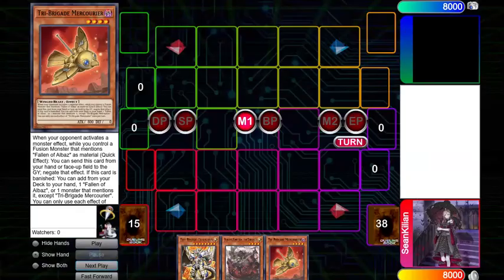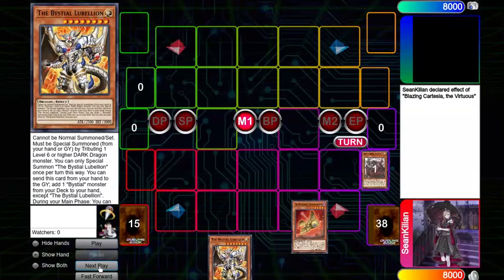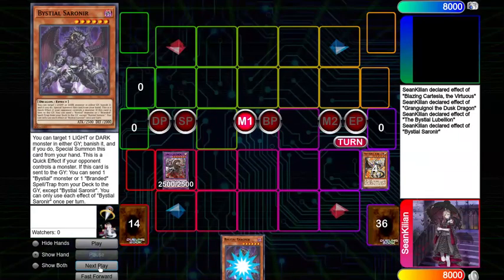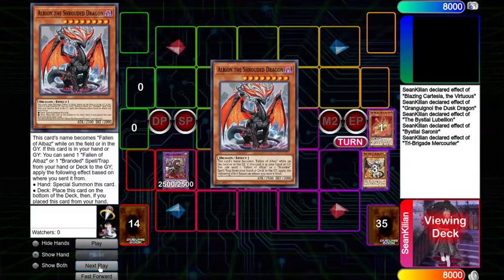Now for the next combo, we are going to have Cartacia, Mercurier, plus Lubalion. We're going to normal summon Cartacia, fuse it off into a Grangoyle. Activate the Grangoyle, sending Albion. Then activate Lubalion in hand to search out Sarnir. Sarnir is then going to activate, banishing the Mercurier to summon itself out, and the Mercurier is going to activate, searching out another Albion.